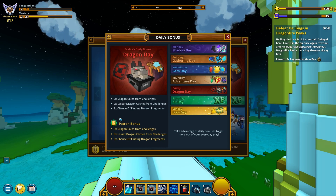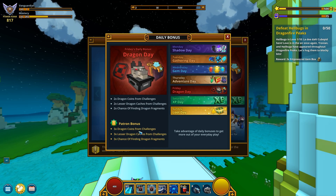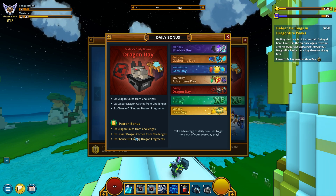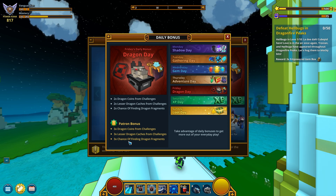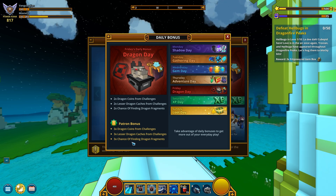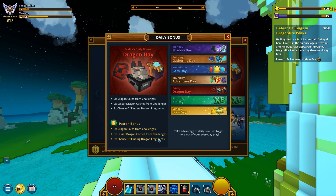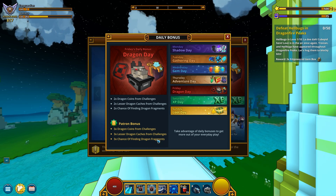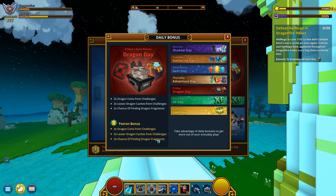Friday — Dragon Day. Three times the dragon coins from challenges, three times the lesser dragon caches from the same activity, and three times the chance of finding dragon fragments. So far I'm amazed — this is my first look and I like what I'm seeing.